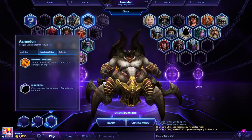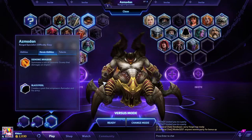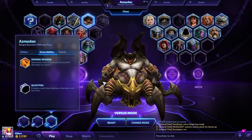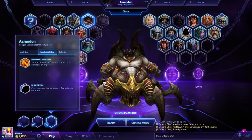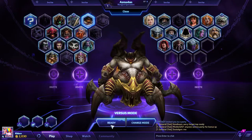Alright, his Heroic Ability — your R — is your choice between Demonic Invasion, which summons a reign of Demonic Grunts that damage on impact, and Black Pool, which creates a pool that empowers Azmodan and his army. So let's dive right into it.